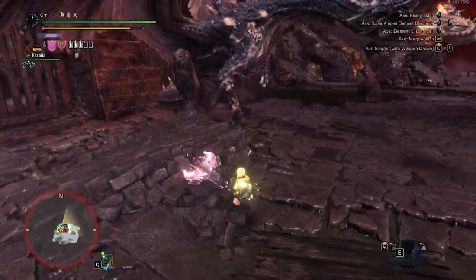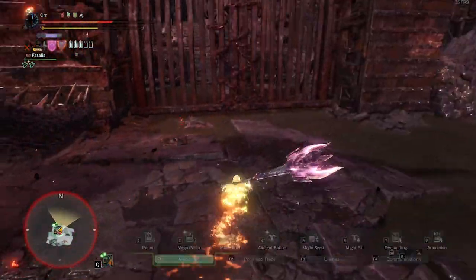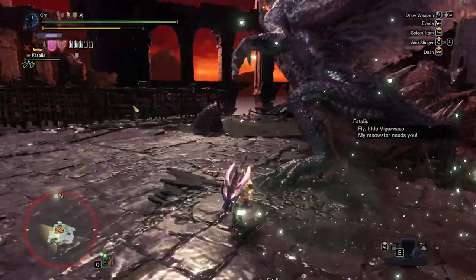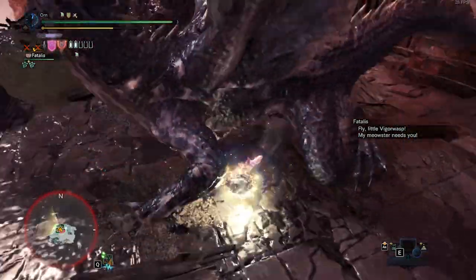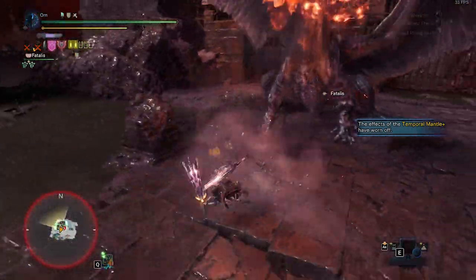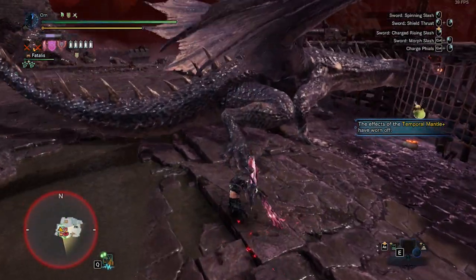But if Fatalus stands up, you have to force it to walk on all fours by spamming Savage Axe attacks. You can easily make Fatalus walk on all fours with just a few hits of Savage Axe. Then roll out quickly and axe the Head. If you miss a few seconds after the Body Slam, morph into Sword Mode. Always reload to keep Savage Axe activated. You can also charge the Sword or get a few hits to reload.